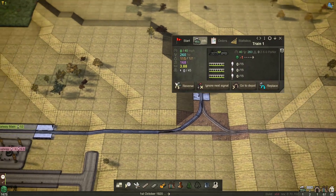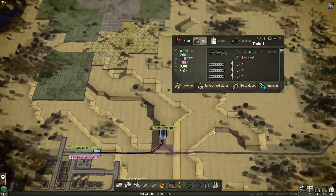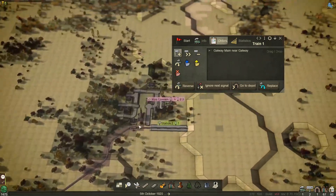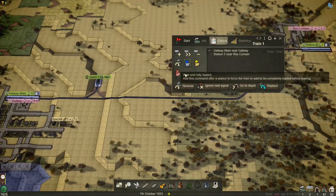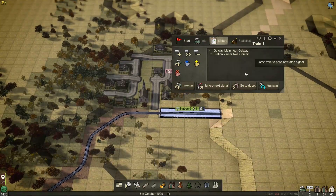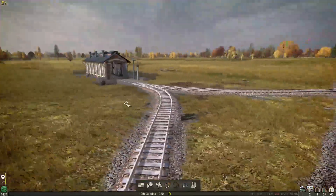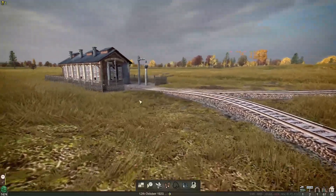Because this is a basic route from one station to another, this train would automatically just go between them. But we need to make sure we set its orders — going from Galway Main then to Roscommon. You can tell it to load and wait for full loading, but we're not going to do that because we won't have the people to start with. We're going to press start.